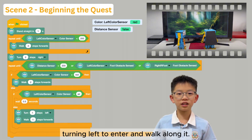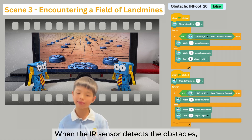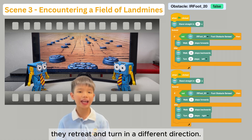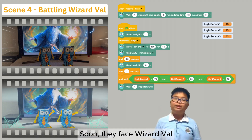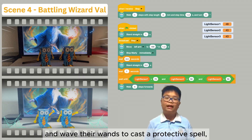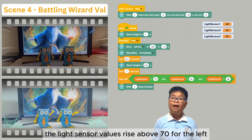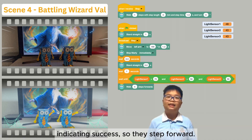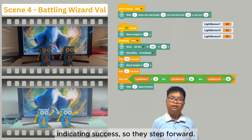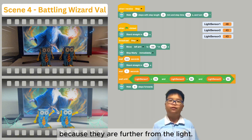Turning left to enter and walk along the red path. After that, they encounter a field of landmines. When the IR sensor detects obstacles, they retreat and turn in a different direction. Soon, they face Wizard Val and wave their wands to cast a protective spell. The light sensor values rise — about 70 for the left and about 50 for the others — indicating success, so they step forward. The other two sensors are set lower because they are further from the light.